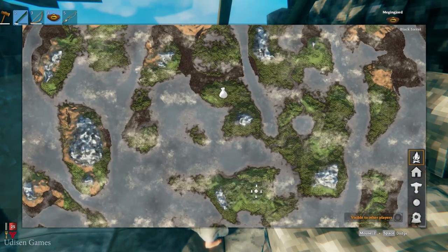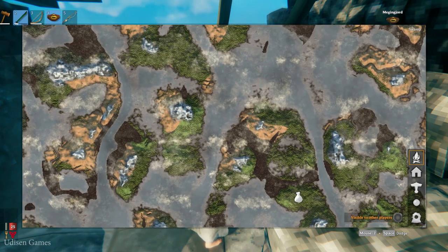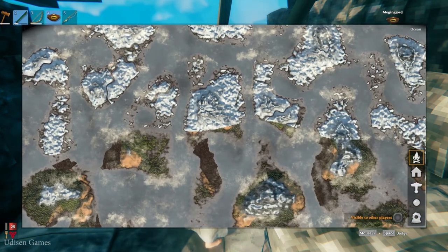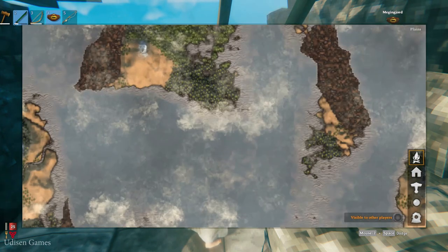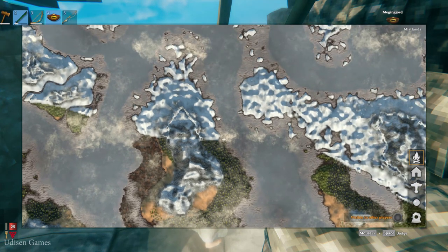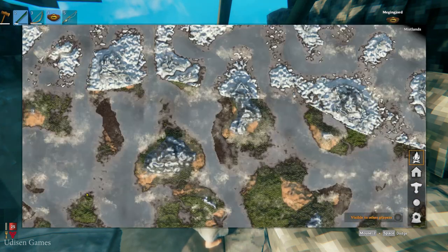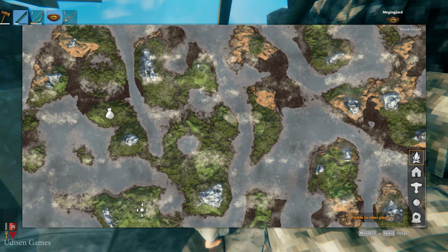Yes, it is a cheat maybe, but you only open a biome map. As you can see, you cannot see any markers or structures around the world. You cannot see sacrifice altars for different bosses. No guys, you open only biomes and the physical map. All objects on this map you must find and search manually.